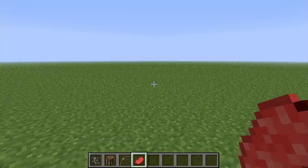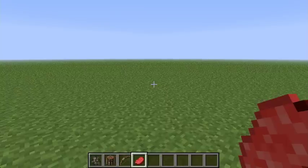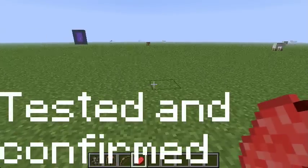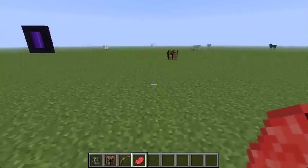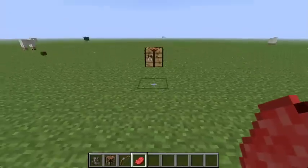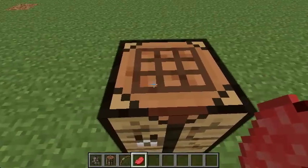Now we are in 1.6.4 and I'm going to rebind my sprint to V. You can see there is a sprint toggle, but that does the same thing as holding down V the whole time. So when you're sprinting and you let go of V, you stop sprinting — that's different from 1.7. When you sprint into an object, you stop sprinting — that is the same.